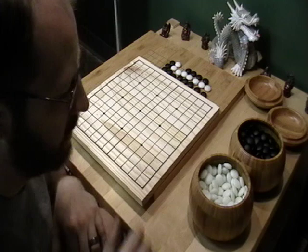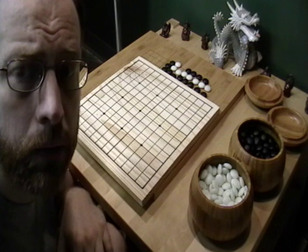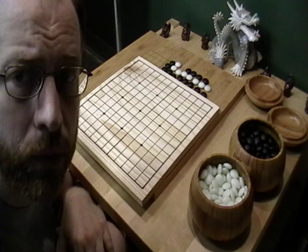A basic game consists of a board. There are various sizes — 9x9, 13x13, and 19x19 are the most common. The professionals play on a 19x19, but I personally recommend a 13x13 because it's a good mix in between the two.